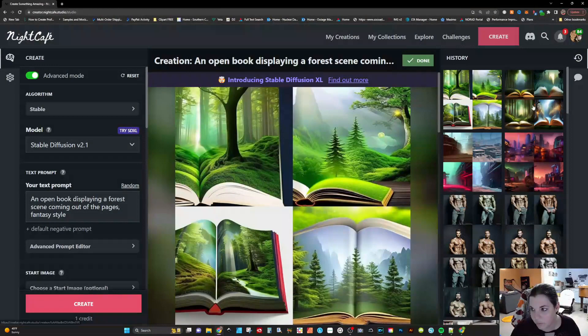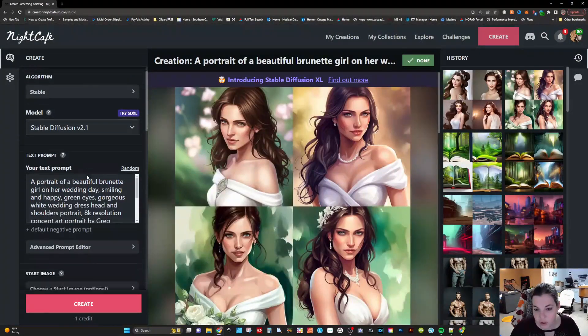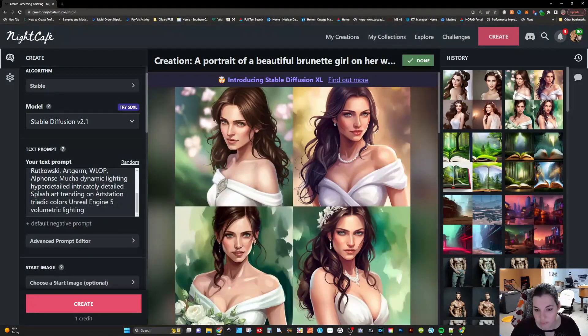Let's try some people. For this prompt I said: a portrait of a beautiful brunette girl on her wedding day, smiling and happy, green eyes, gorgeous white wedding dress, head and shoulders portrait, 8K resolution, and a bunch of advanced portrait prompts. You can see here that it definitely nailed it — she has a beautiful dress, green eyes, brunette, wedding. It's amazing.